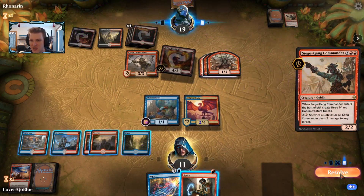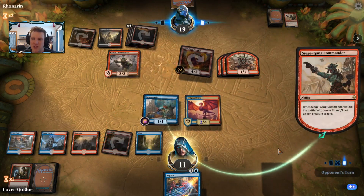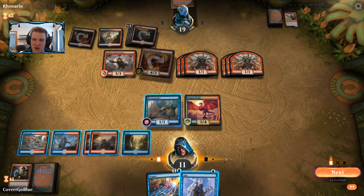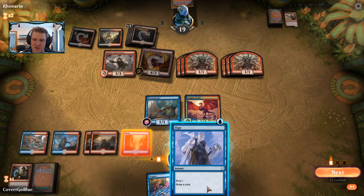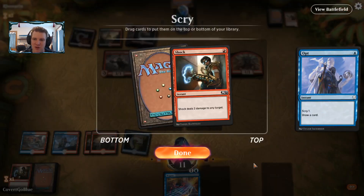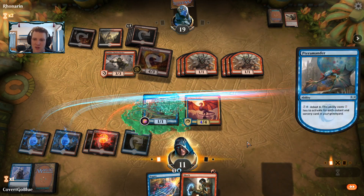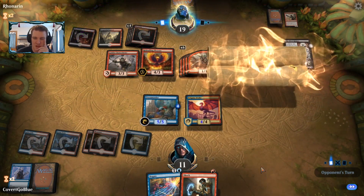Another Siege Gang Commander — holy crap. The opponent's draw has been rather ideal. In case they have another land, I'm going to play the Shock now so they can't go land plus another Goblin. The Terramander is ready but we are on the defensive. I need to make this a 5/5 as soon as possible — holding up Negate hasn't done anything and probably won't. I'll Opt first, take another Shock, make this a 5/5, and say go.